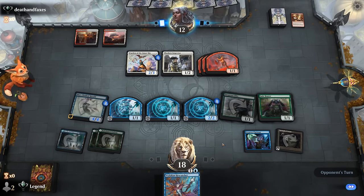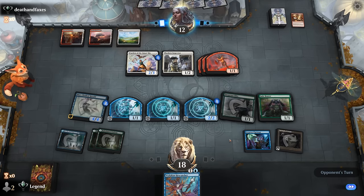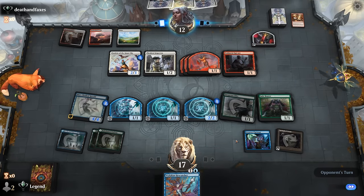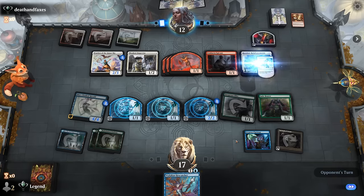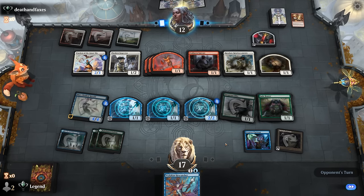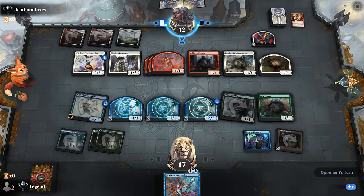Next turn with Hexcatcher we can represent a lot of damage — could have also made a 5/5 Herald. They did not Convoke last turn but maybe they topdecked something or they're setting up for a devastating Recruiter. At least the 2/2 can discourage the 1/1s from attacking. Hexcatcher could be a nice way to ambush the opponent's creatures, and with Springleaf Drum we can tap one of our non-tokens at instant speed to get an extra token and +1/+1 counter.